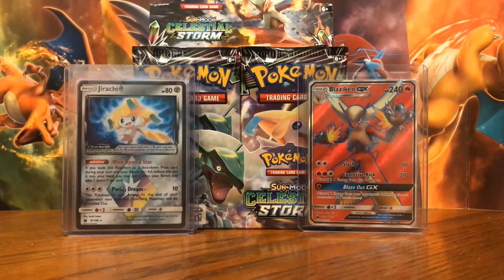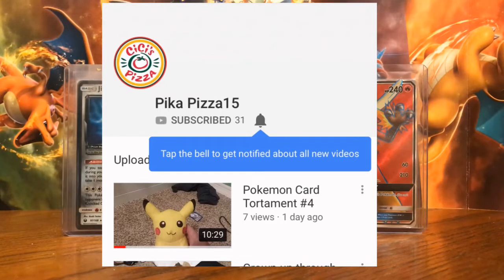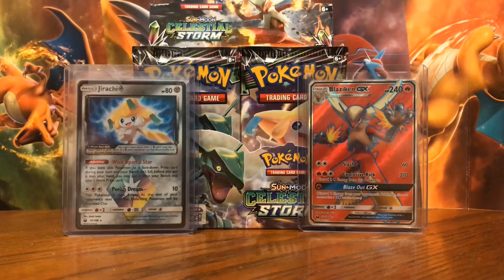Hey guys, what's up! Prestige Pokemon back here again today with another left versus right Celestial Storm booster box opening. This is episode number six in our nine episode series — we're opening four packs to see who comes out on top, the left side or the right side. Before we get started, shoutout to Pika Pizza 15, a subscriber of mine for a while — go check them out!